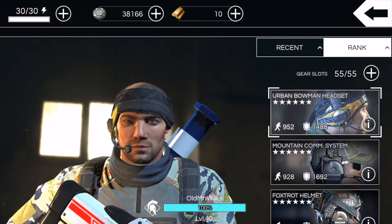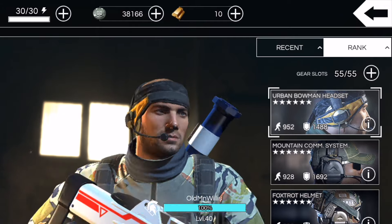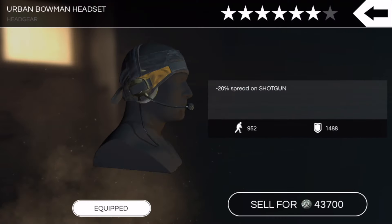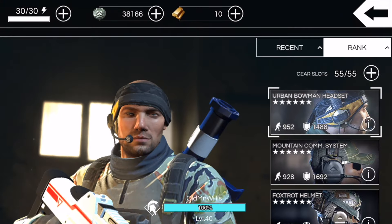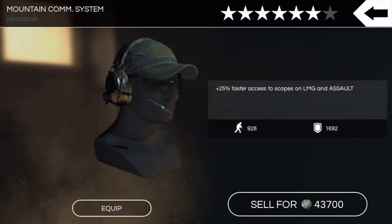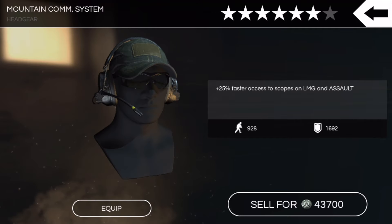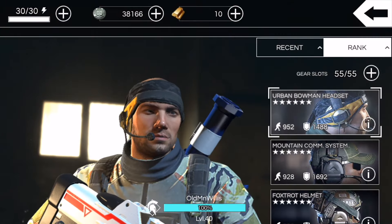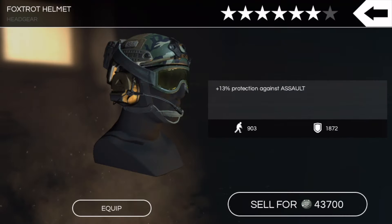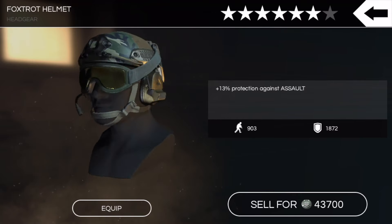I'll show you the headgear and then give you some more backstory so we can jump into some exciting stuff. We got the Urban Bowman Headset, six-star headset, minus 20% spread on shotgun, very portable. A little bit of defense added in there. Six-star Mountain Comm System, part of the PMC Mountain setup, at six stars 25% faster access to scopes, a little bit of protection, still pretty fast on the portability. Then we got the six-star Foxtrot Helmet, part of the Foxtrot set, obviously one of my go-to pieces of gear.